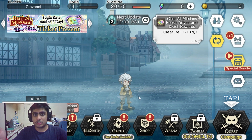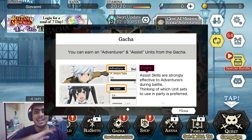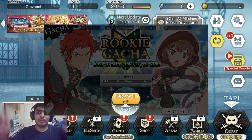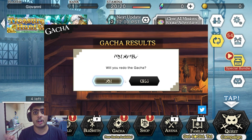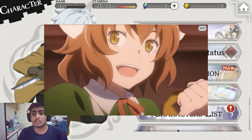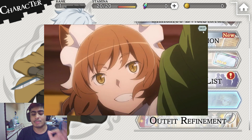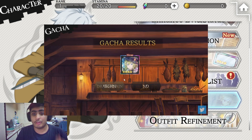Then you're taken to a lobby screen where you're allowed to do one free gacha pull of any four-star. I will be putting up a video of a character I pulled that I think is going to be fantastic for starting players, but there are a couple of other characters I'd like to mention as well. Let's go over to the album.